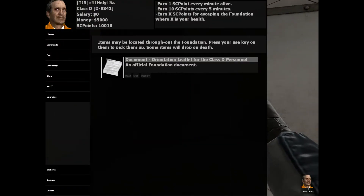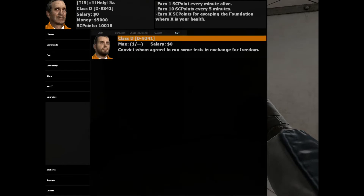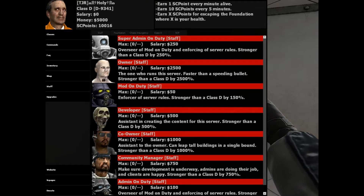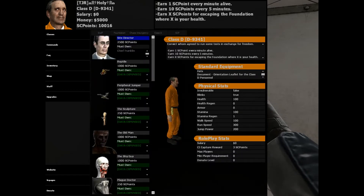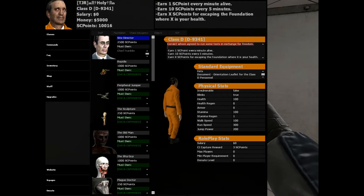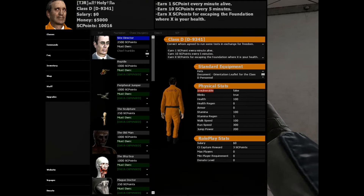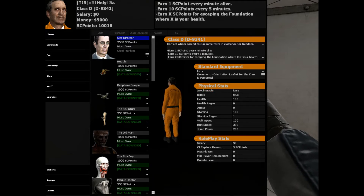Alright, so let's start by looking at the upgrades menu. The upgrades menu is something I had to clear out my class menu for so I can actually buy some stuff. I gave myself some money so we can show you guys this awesome stuff. So here's the upgrades menu. On the right hand side you'll notice a bunch of information about the class that you currently are — that includes your description, how you earn SCP points, and your standard equipment. Also a bunch of stats down below.